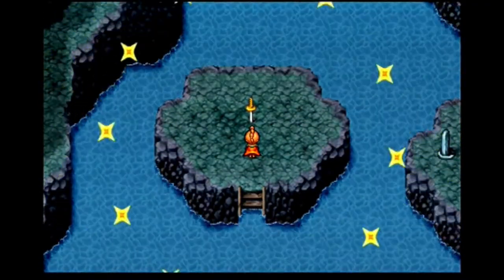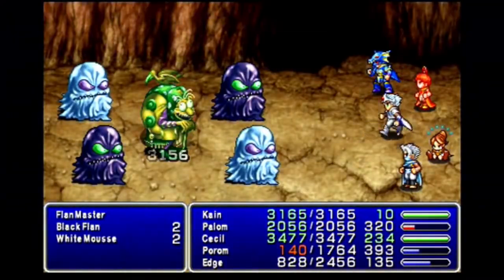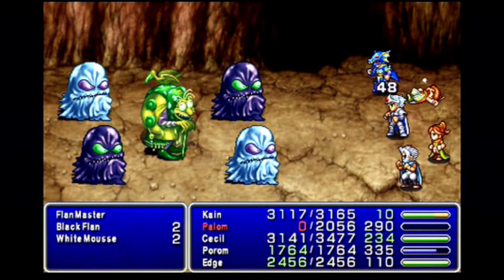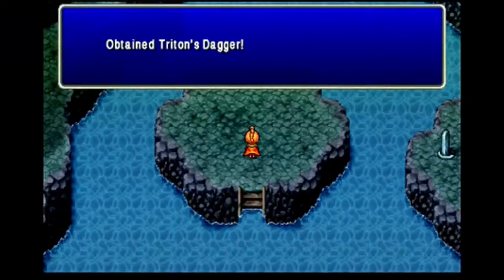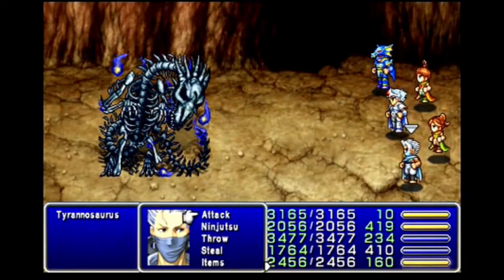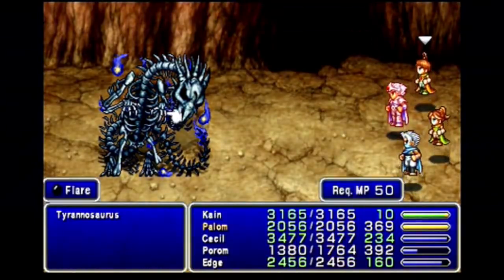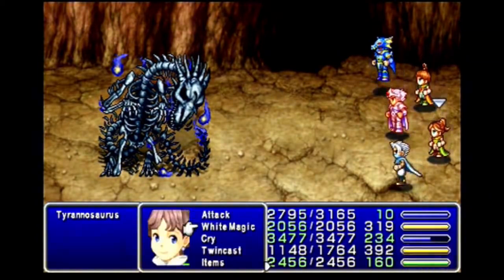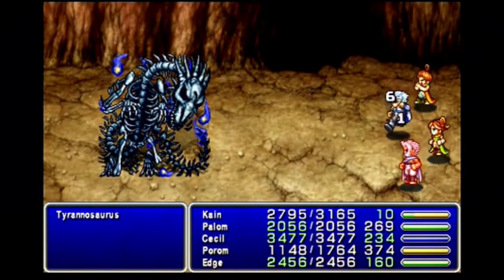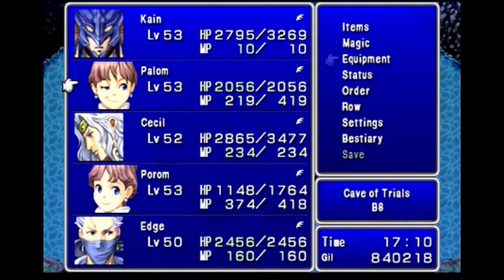Now for those last 2 weapons. First I try the Dagger for Palom — this puts me in a fight with a Flan Master, backed up by 2 White Flans and 2 Black Flans. It has 35,000 HP and starts by casting Reflect on itself. It will also replace the Flans if I kill all four, then bounce strong spells off itself. Edge's Ninjitsu bypasses Reflect. Cecil and Kain just jump while Palom casts Quake and Porom heals. Killing it gets me Triton's Dagger — it increases Palom's intelligence a lot and casts Flood when used as an item. Finally I approach the staff for Porom to battle a Tyrannosaurus — 60,000 HP. Its main attack is Earthshaker, but I cast Float on the entire party beforehand. Palom casts Flare for a nice 9,999 damage. Kain reaches level 53. I obtain Seraphim's Mace — casts Asura when used as an item, does extra damage to undead, and gives Porom a huge attack boost.